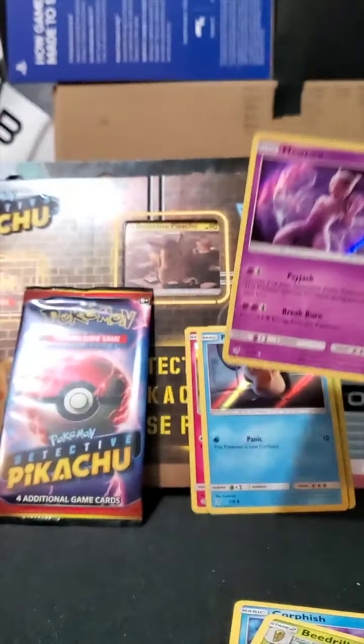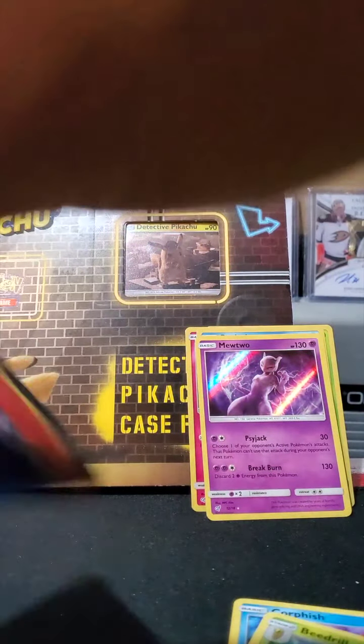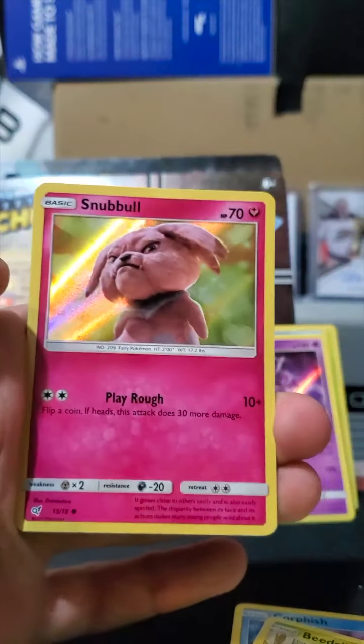So now we've got the Machamp — I don't know what else is in the set, but we've got the Machamp, the Charizard, and a Mewtwo. It's only an 18-card set so I can't imagine it being too much more. Got the cute Snobbull again.